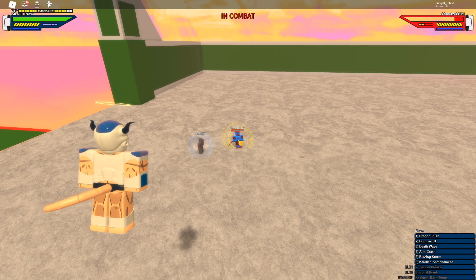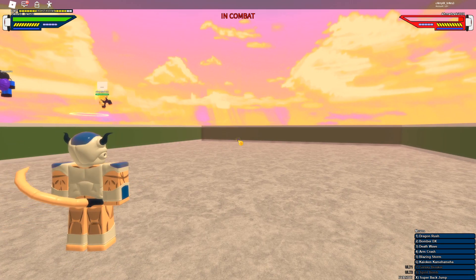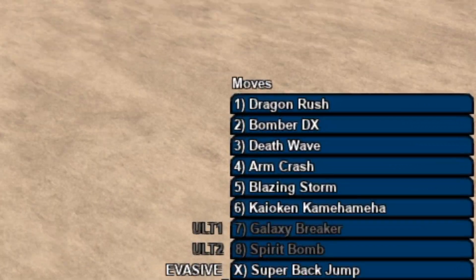He cannot block, he cannot vanish when you hit him. He cannot use evasive skills, which is also important for PvP battles, when you hold down your block button and hit the corresponding key, like X.